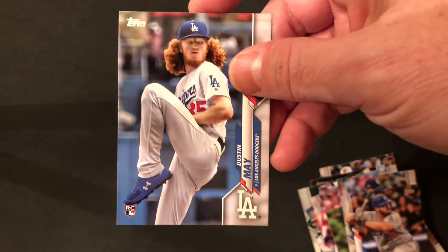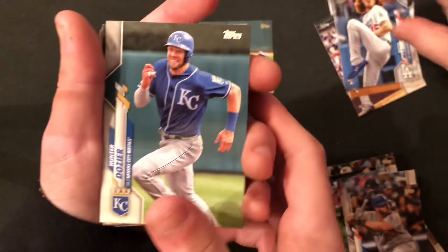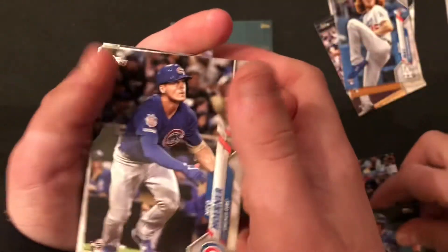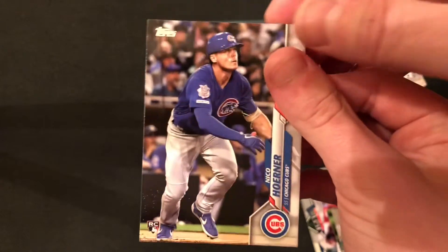Dustin May was a key part of the Dodgers winning the World Series this year. That might give Zach the victory already. There's Nico Horner — another sort of second-tier rookie. Not in the top maybe five, but certainly in the next five.